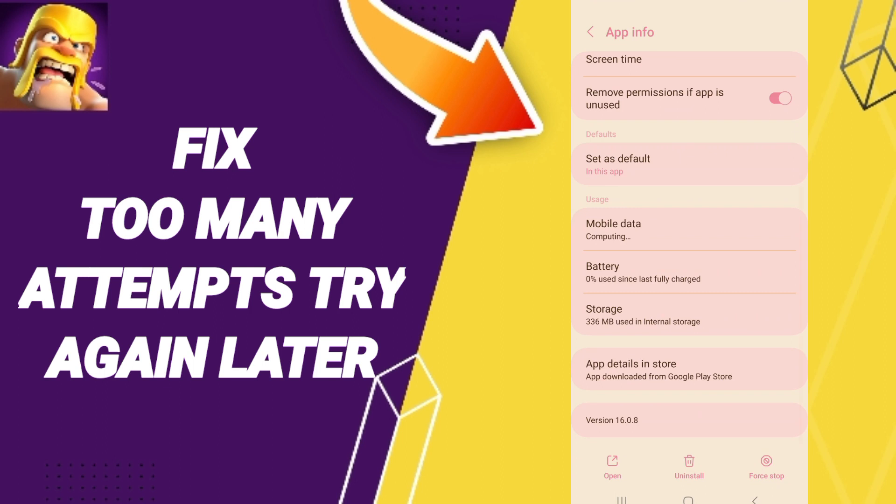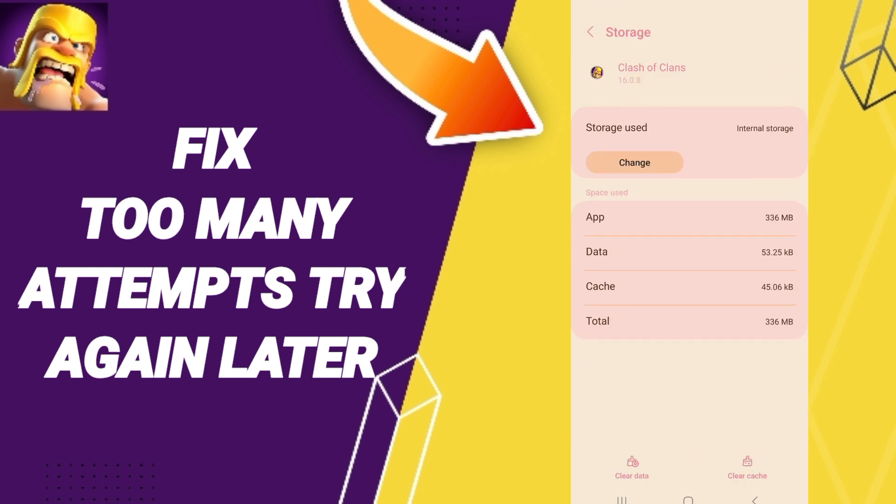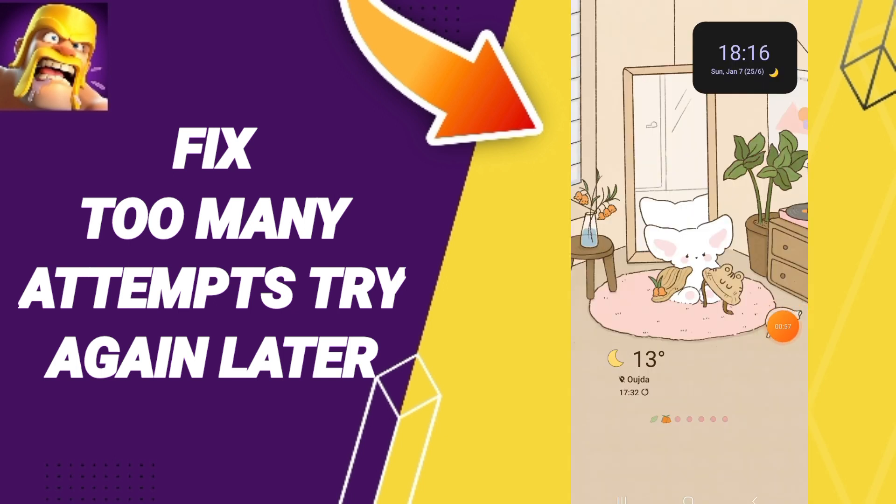You'll enter the Storage window. Click Clear Cache — do not click Clear Data, because that can cause errors in your app. Finally, turn off your phone, wait a moment, and then turn it back on again.